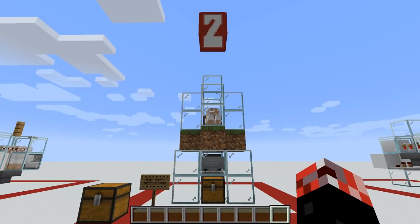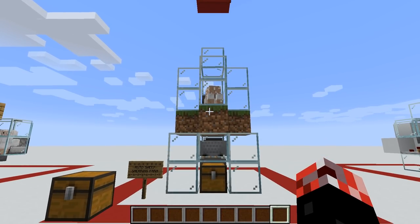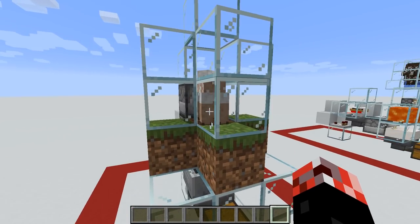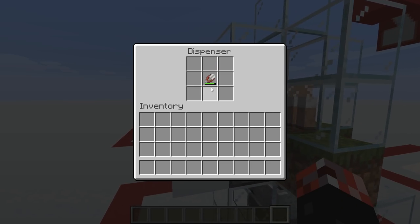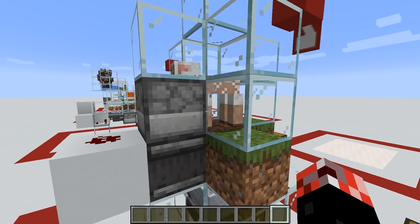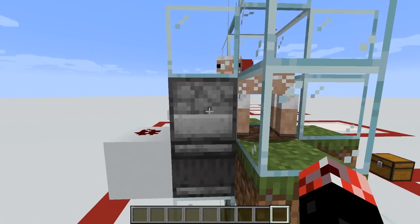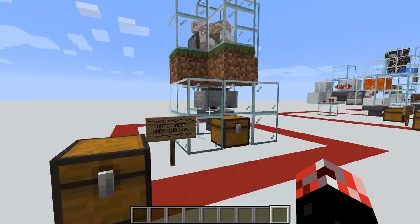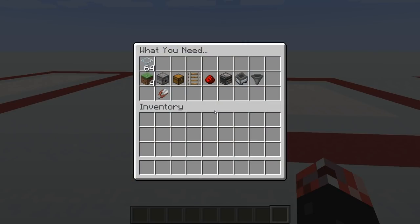The second farm is again extremely simple — an auto sheep shearing farm. In 1.14, dispensers gained the functionality whereby if you put shears inside, it will actually shear the sheep from the dispenser. It is incredibly easy and simple to make.